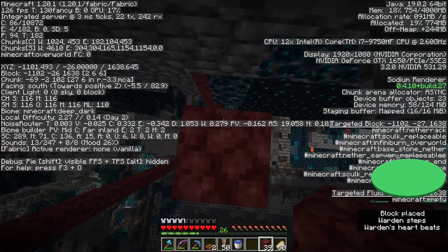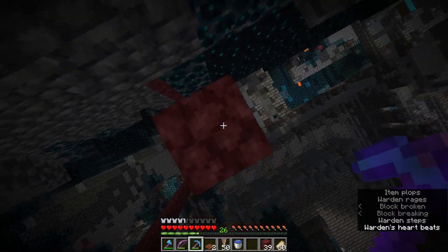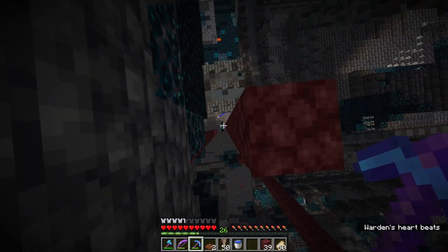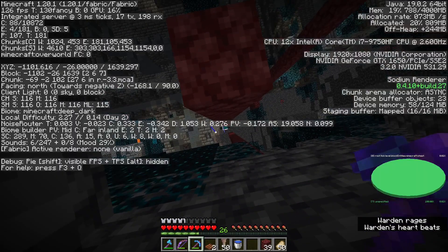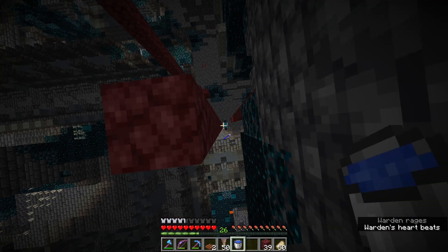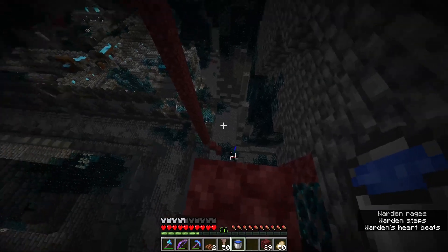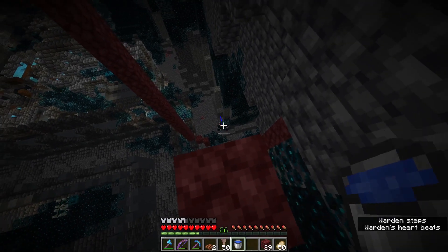I'll finish my stack up to negative 25 — negative 26 is also fine — and the warden's right below now. I would say it's more consistent to stand on the edge of the block, so shift over the block like this. This tricks mobs into thinking you're actually there so the warden will stay there.